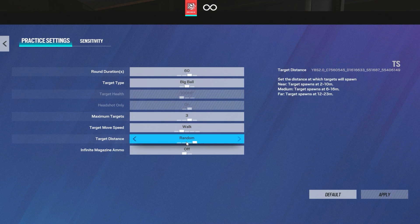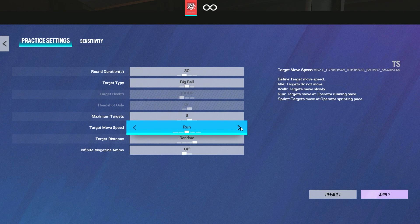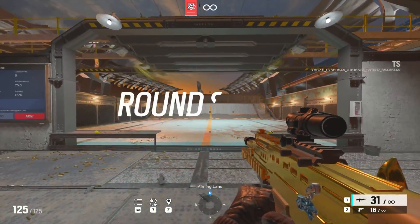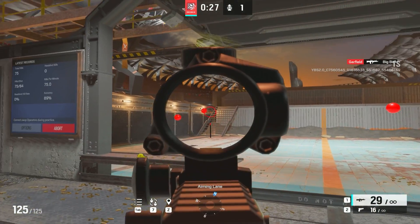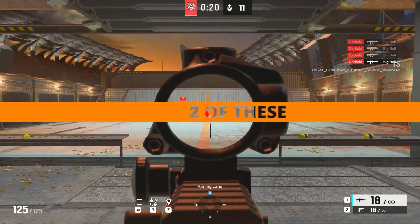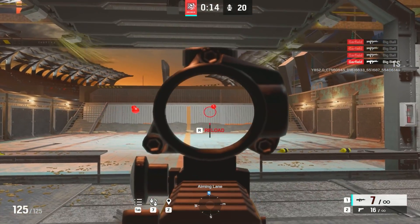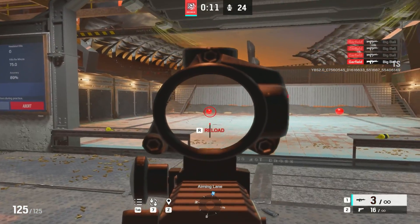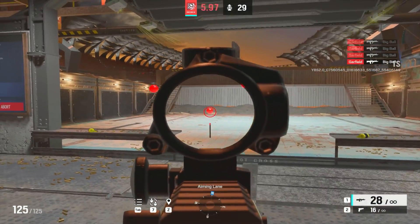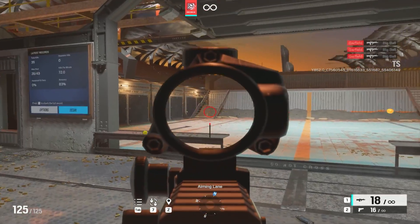Go back to options. What we're going to do next is keep all the same settings besides round duration — put it down to 30 — and then movement speed, put it on random. You're going to want to do the same exact stuff: try to one tap as many of these big balls as possible. As you can tell, it is going to be random and the speeds differ — some stand still, some move fast, some are at weird angles. This is perfect because Siege players are very random, so this is going to be great to warm up and get ready for ranked.